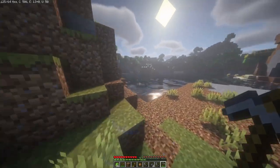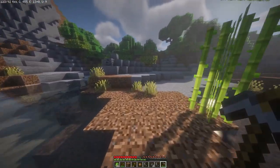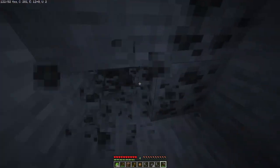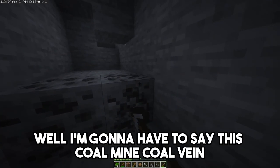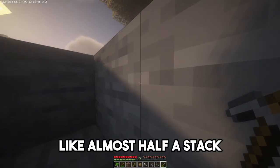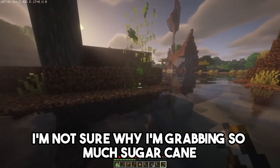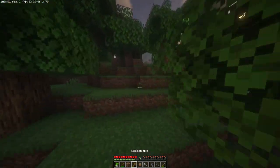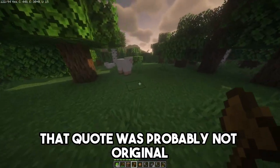Let's head over there. I'm just gonna grab some more coal before, because we kinda do need it. That coal vein was way bigger than I thought — almost half a stack, just from that. It's becoming night soon. I'm not sure why I'm grabbing so much sugar cane, because it's so easy to grow, but whatever you don't take, you lose, right? Someone quote me on that — though somebody's probably already said that. That quote was probably not original.